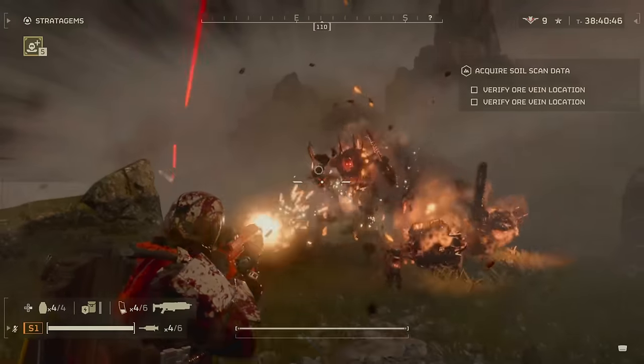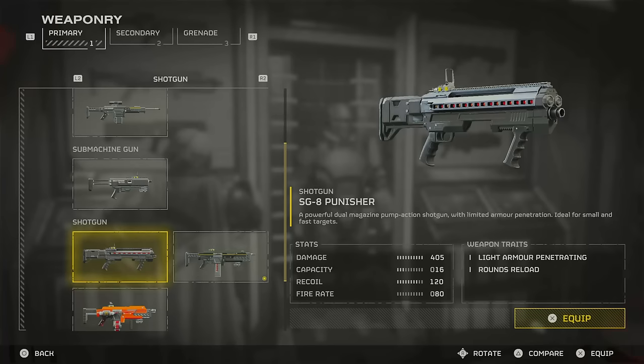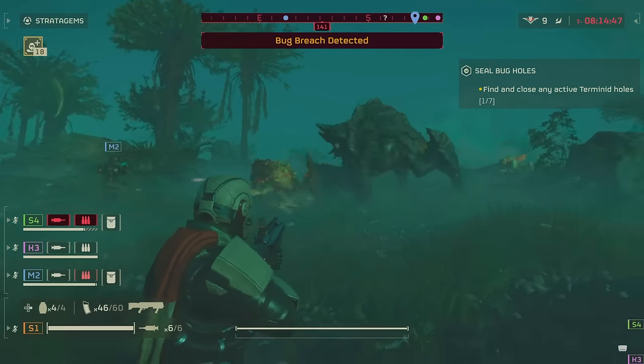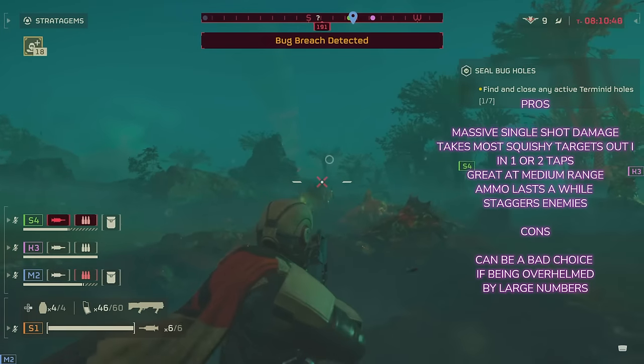Now obviously not everyone is going to want a premium pick, so we're going to go for our standard choices, and this one is ridiculously good for just how early you get it in the game. That's going to be another shotgun — the SG-A Punisher. For just how early on you can get this, it's going to do an awful lot of damage. Its damage is the highest single damage per bullet of the primary weapons at 405, with a capacity of 16, recoil of 120, and a fire rate of 80.